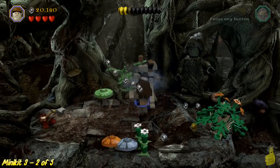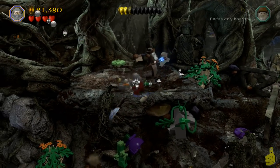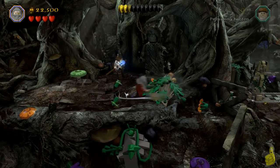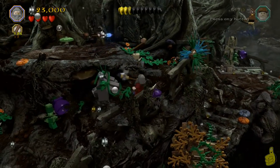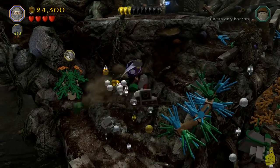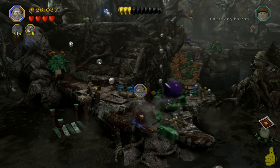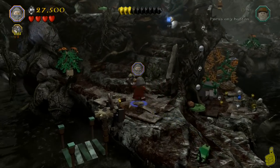Now, hey, if you're just joining us and you have no idea why I skipped minikit number two and went straight to three, it's because we get another minikit before we get all five owls. That's the easiest way to explain it. We won't count all the owl minikits until we actually get all five of them. So we do get another one right here before we get the rest of the owls.